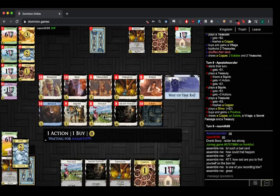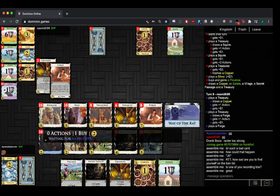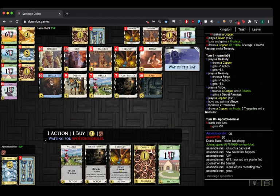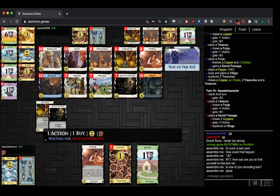So what do we buy here? Just provinces — there's not too much else to do on this board. Do you do Secret Passage and then Squire, or something different? Yeah, I think I'd like that — Secret Passage and Squire. There's not much else to do. Most coins you're going to get if you don't do it is four.